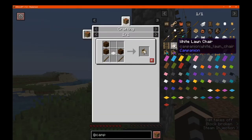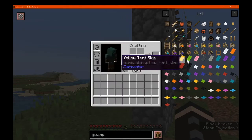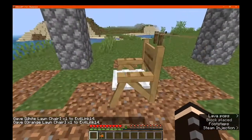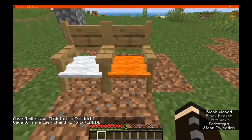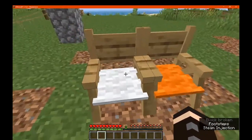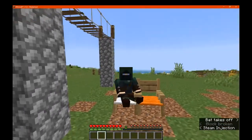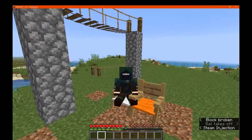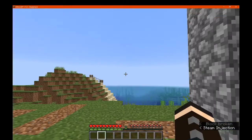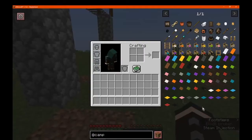Next up, we have the lawn chairs, which obviously support many different carpet colours. As you can see, if you put one next to each other it does sort of fit in between in a way. You can also sit in these and pretend to sort of admire the sky, or the campfire, or food, or certain other things — or just have some type of outdoor furniture for decoration.